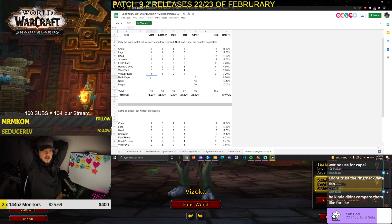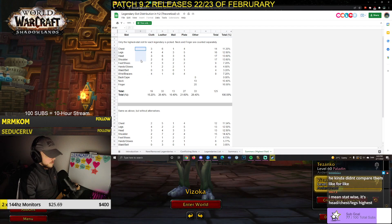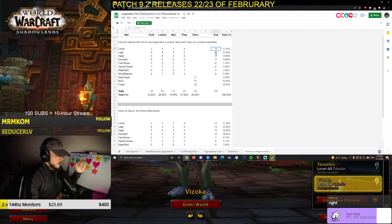I don't fully trust the ring and neck data since they weren't compared like-for-like. But either way, if we look at the highest stat slots — this is for somebody that cannot level all their legendaries at the same time — you want to start by going for the high-tier stat slots first: chest, legs, head, and shoulders. After that, you can decide if you want to go for feet, hands, waist, and wrists, or if you want to go for necks and rings. It might be competing with mastery slots and all that, but this is obviously theoretical and might change. It gives a pretty good idea of what's going to be good to go for. It also depends on what kind of players are on your realm — how many raiding guilds, hardcore or casual players.